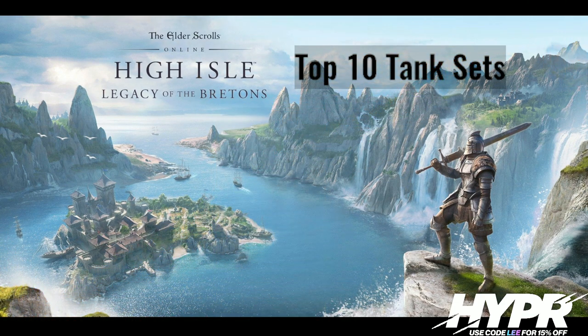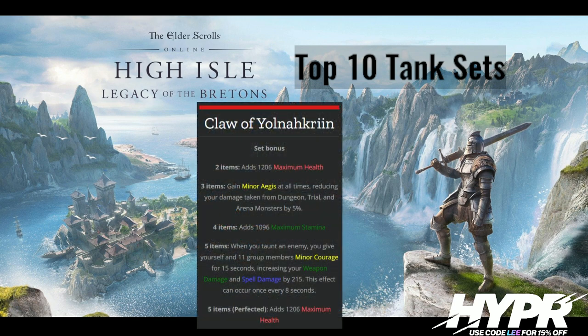Number 2 has always been one of my favourite tank sets — Yolnacrin, the Claw of Yolnacrin set from Sunspire. It's always been a fantastic set with useful benefits on the one-to-four piece, and the five piece provides a really nice group buff. The fact that it procs off Taunt, which you're naturally doing anyway, means it has no micromanagement, making it really, really good. Yolnacrin is good for all environments — always used on trials main tank, good for dungeons when you're less experienced or focused on mechanics. In content like Black Rose Prison with lots of movement and different adds, you just want something active with very little effort.